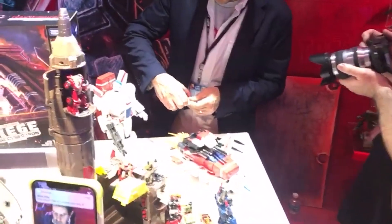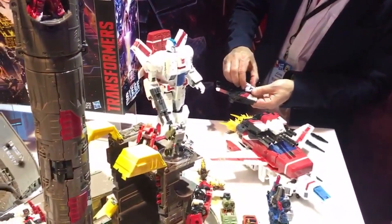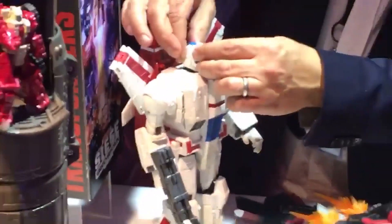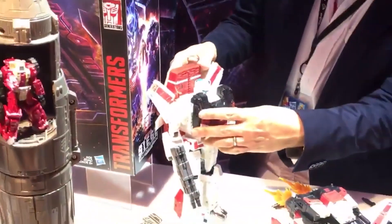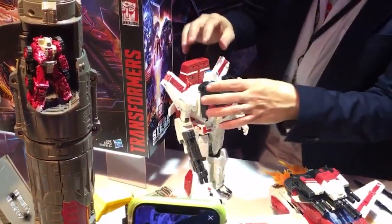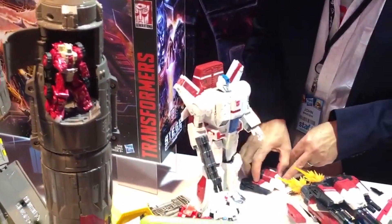He comes with an armor module you can attach in jet mode. You can pop it open and hidden inside is the Jetfire mask — a newly stylized mask in clear blue plastic. It has a square pin and attaches to a spring-loaded joint on his head, so you can connect it and make him into a different version of Jetfire. You can then connect all of the weapons and armor onto him for a more Jetfire expression, or if you're a G1 purist, switch him back to his pure G1 look.